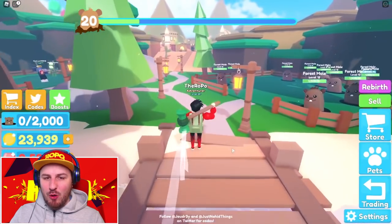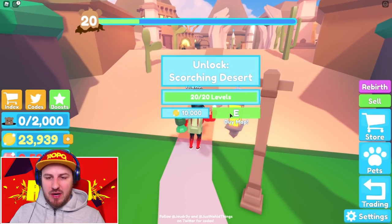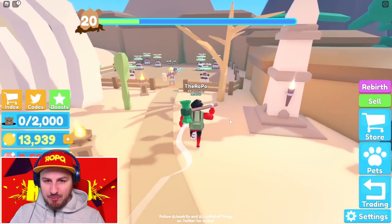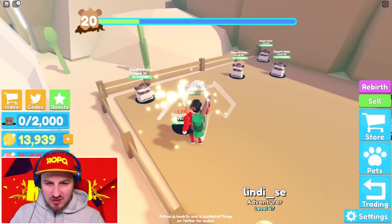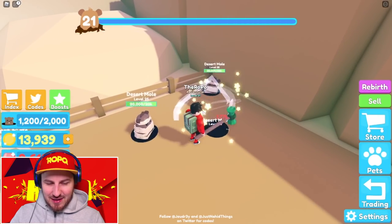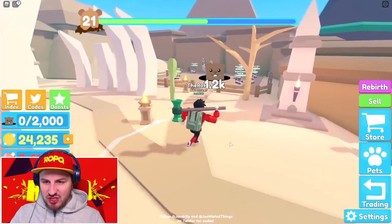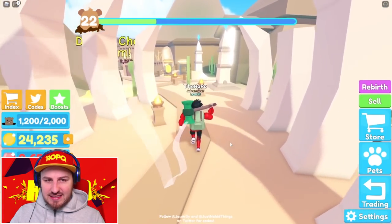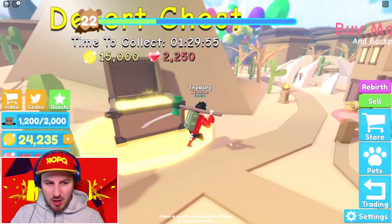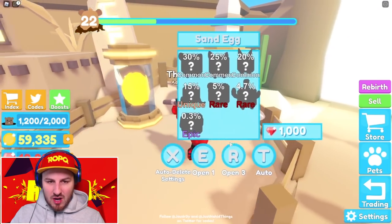I am now level 20 and I have 23,000 dollars in my backpack. Let's buy the new map — boom, we're in the scorching desert with 13,000 left. This area has mummy moles worth 20,000 each, and I can smash them super fast. Sold my mummy moles for 10,000 straight off the bat! Also found a desert chest which gave me 15,000 gems — I now have 10,000 gems total.